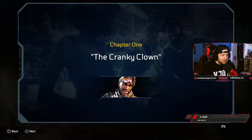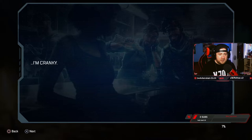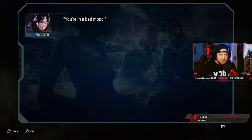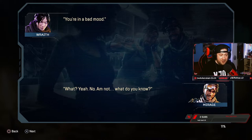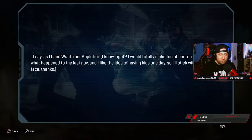Chapter one - The Cranky Clown. We have a meeting at the Labari, the place by the Paradise Lounge. 'We don't do private rooms here, we believe in being social, connecting with people, coming together as humans.' 'Look, the point is I'm cranky.' 'You're in a bad mood.' 'Yeah, no - I'm not. What do you know?' 'More than you think.' 'Here comes 189 reasons why all the different versions of myself are bummed out' - I say as I hand Wraith her appletini.